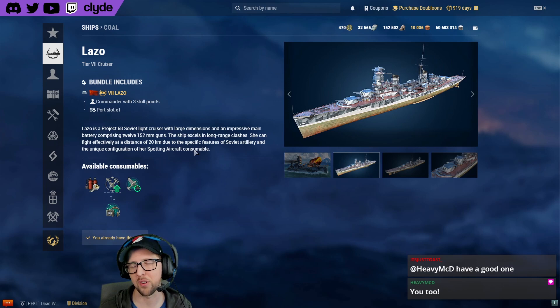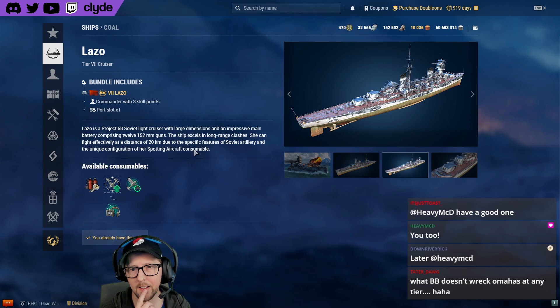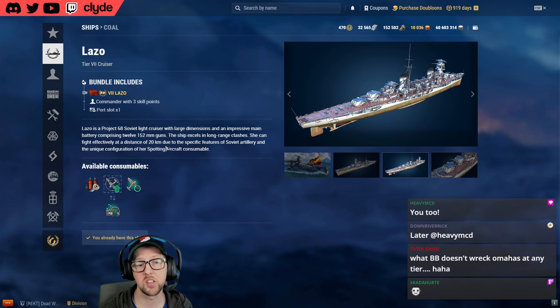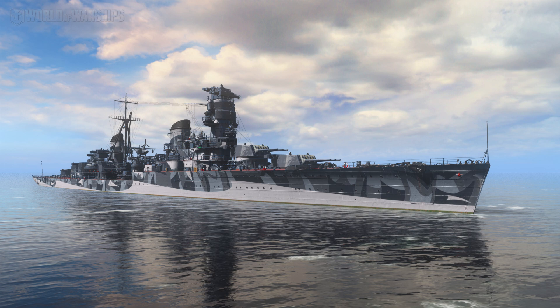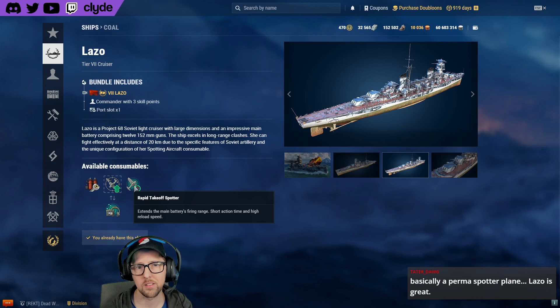Lazo is a tier seven Russian cruiser and a personal favorite. Think of it as a super Shchors — a 12-gun cruiser with 152mm guns for HE spamming at decent range. Her party trick is the rapid-takeoff spotting plane with only a 10-second cooldown, allowing Lazo to sit at 17–18 kilometers and rain fire on tier nine battleships all game. It gets citadeled easily, but the range and firepower make it very capable.